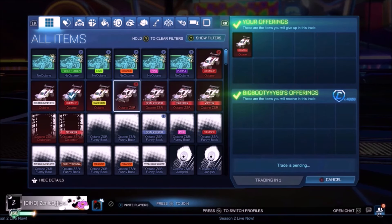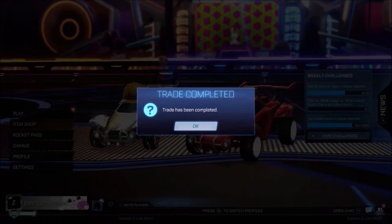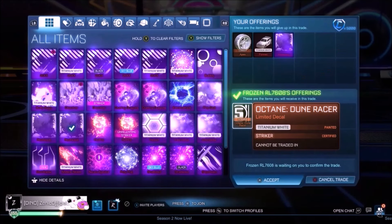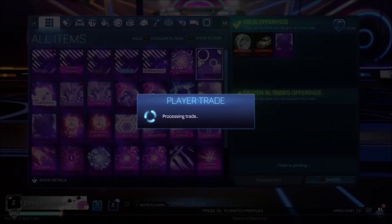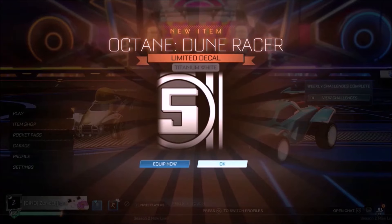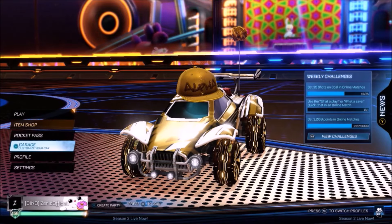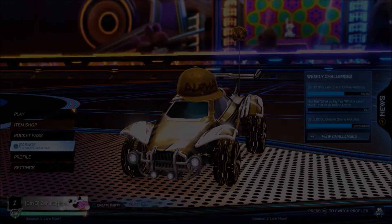Oxanes were at stupid values — you'd be paying literally like 5,000 credits at one point for a Crimson Oxane. And you can see right there — Dune Racer, my favourite decal in the game. What a steal we're getting, because that thing was worth over 100k credits at one point. Absolutely rude. And that is obviously the finished product right there. Make sure you subscribe for more daily Rocket League content, and I'll see you tomorrow.